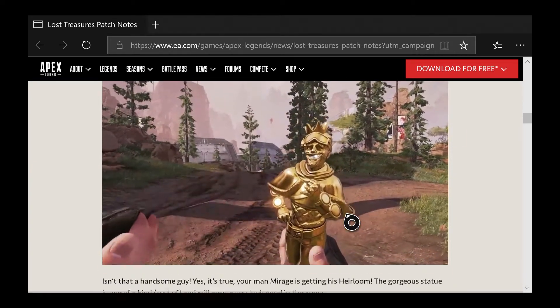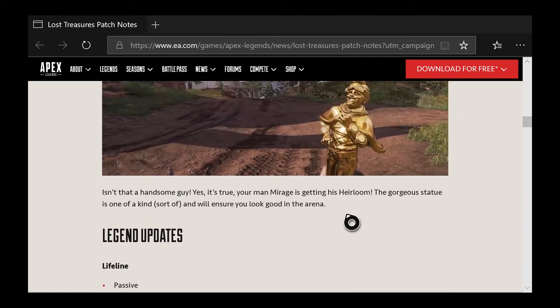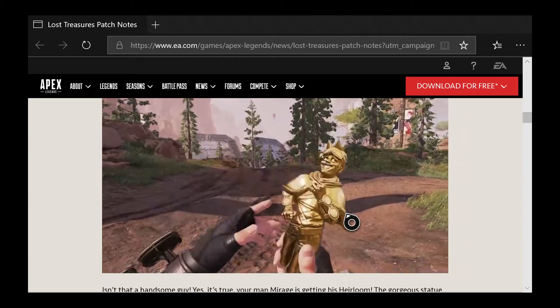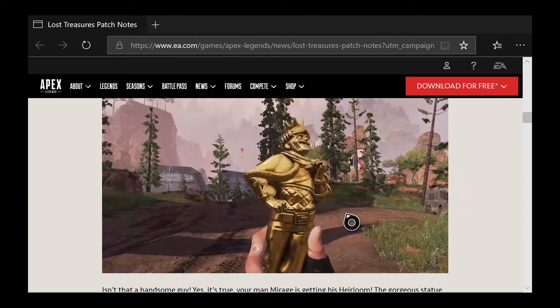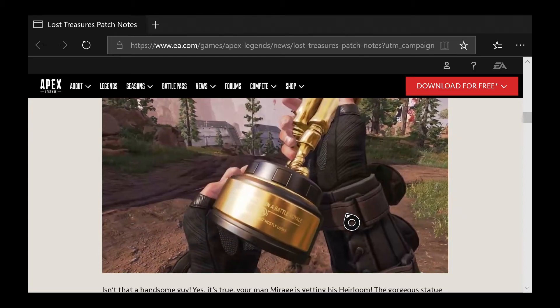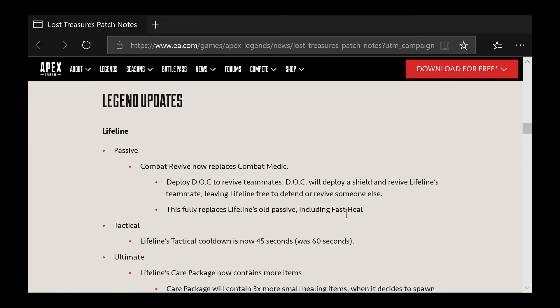There's also the Mirage heirloom — there it is. It's kind of a cute little heirloom that they gave him. You can see the animation for it. I don't know what it says but it's pretty much just Mirage being Mirage.